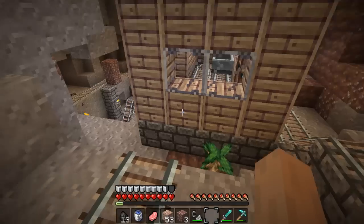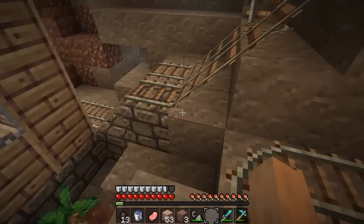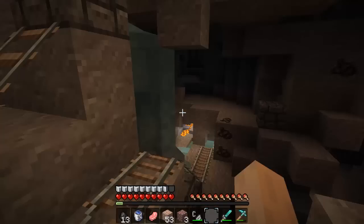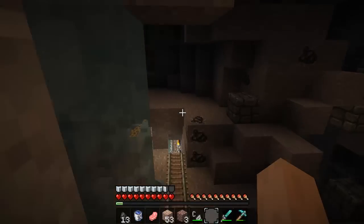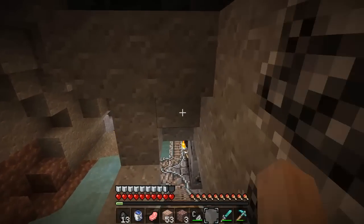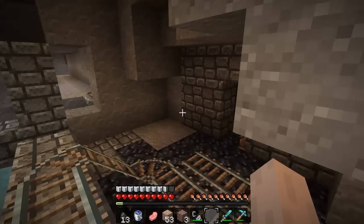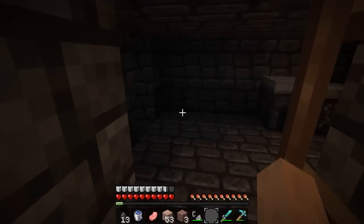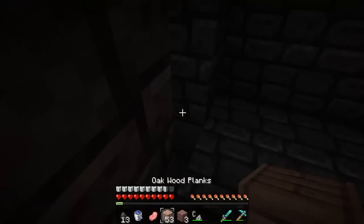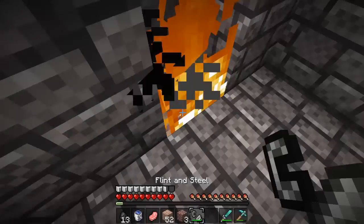I had that lava encased originally, but somehow this tree grew up, it caught fire, burned down the whole station. I came down from being up in my house overnight only to find out my thing had burned down — I was kind of bummed out about that. But down here is where I made my underground house. This is the second house I ever did on this thing.